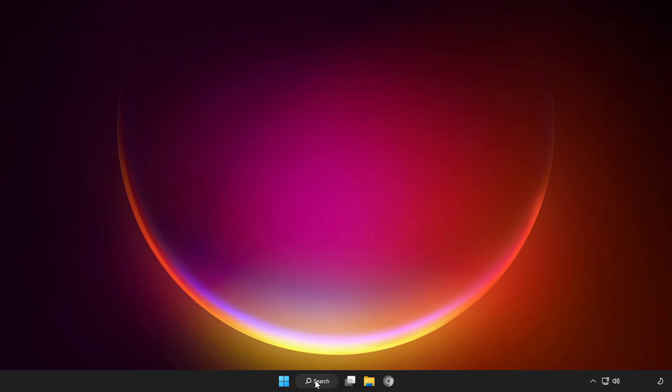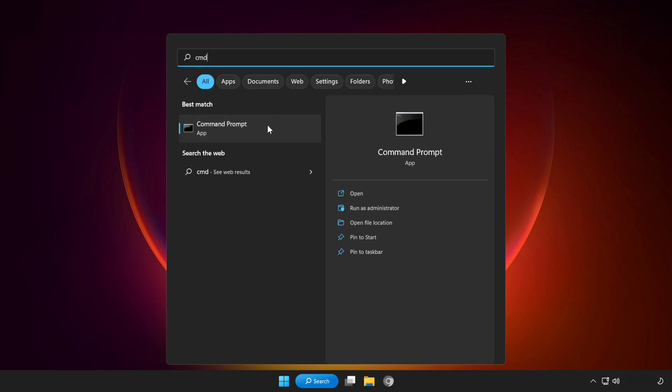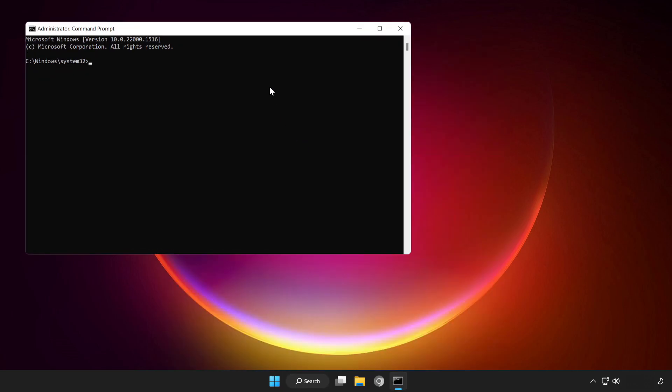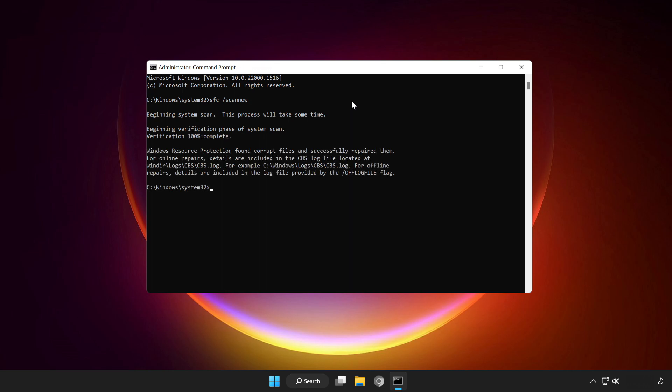If that didn't work, click the search bar and type CMD. Right-click Command Prompt and click Run as Administrator. Type SFC /scannow. Wait. After completed, close the window.